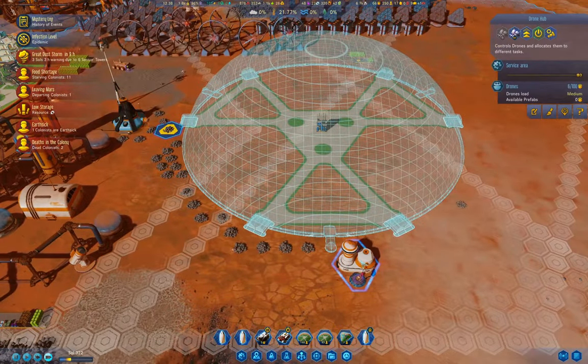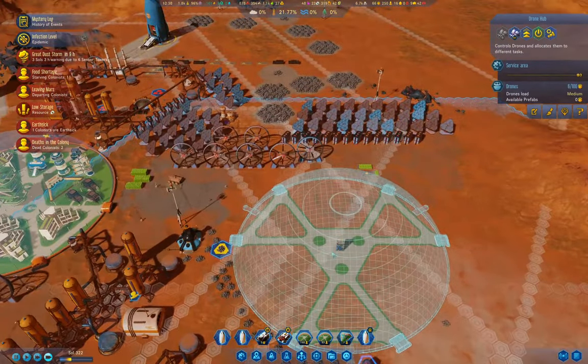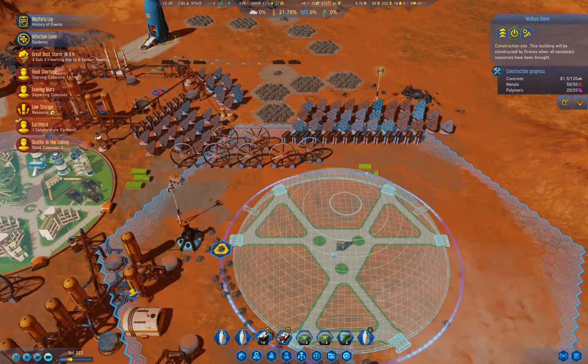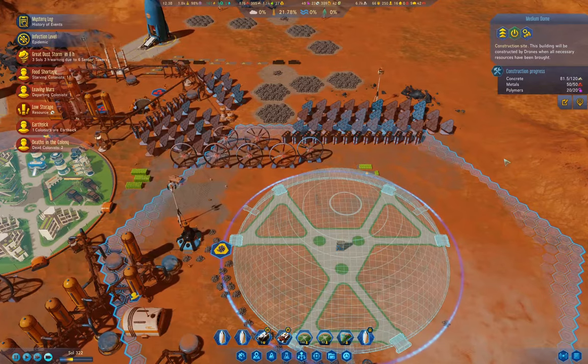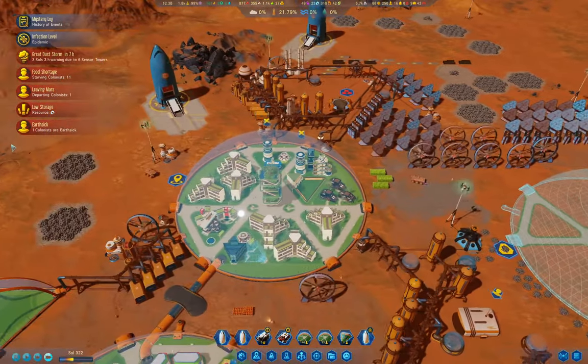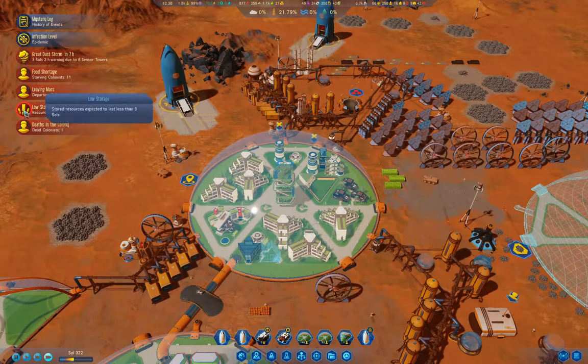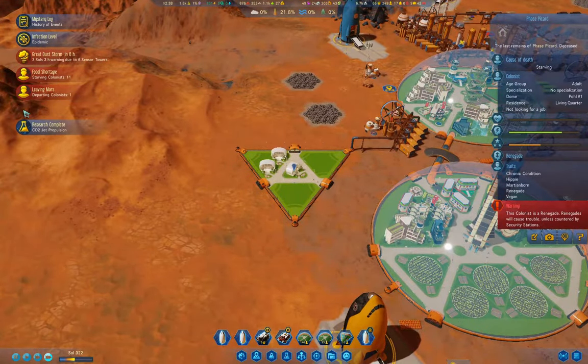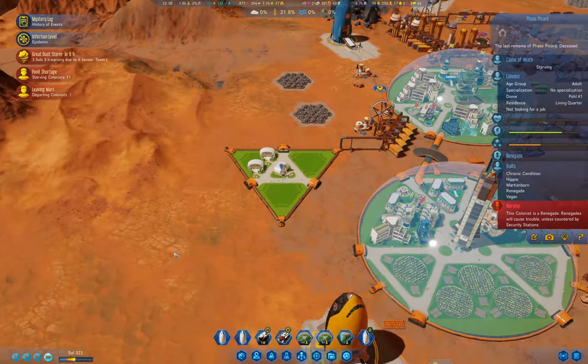We've got our drone hub over here — good. We're up to 81 of the 120 concrete here. We got CO2 jet propulsion — which means... we're a renegade.